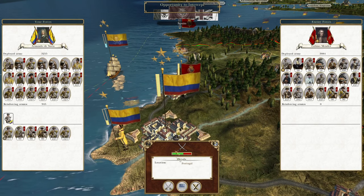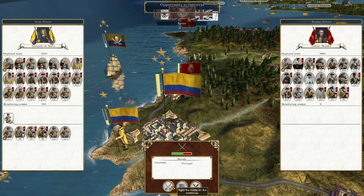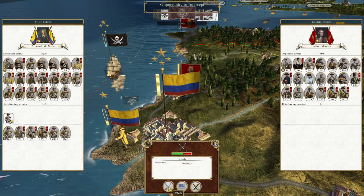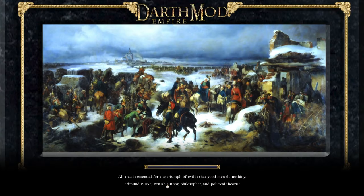Gabino Mendez, come and attack me - because you've only got horse artillery. You came too close, my friend. In theory we could leave them alone because next turn, if they don't attack us, next turn we'll take Madrid and they'll be destroyed anyway. But after a lot of naval battles, I thought a land battle might be a good palate cleanser for us.